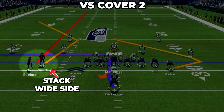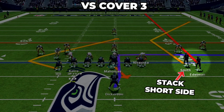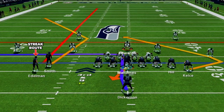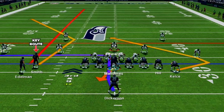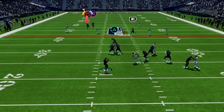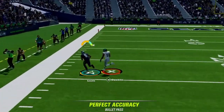Versus cover two have the stack to the wide side; versus cover three have the stack to the short side — the other adjustments are the same for both. Take the back of stack player and put them on a streak, then take the outside tight end and if you have hot route master put them on a trail route, otherwise a shallow cross. The key route is the deep corner — after the play action you drop back and against cover two the cornerback stays shallow, the streak holds back the safety, and the deep corner gets wide open deep down the field for a huge pickup.